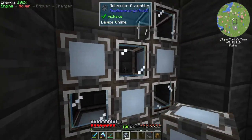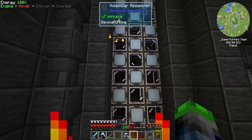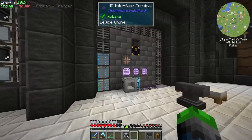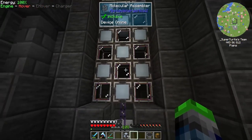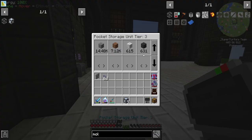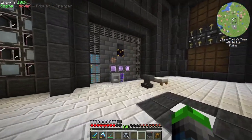Pretty cool if you ask me. We'll fill the rest with the molecular assemblers. If we look over here, we should see eight molecular assemblers online. We only see a few of them unfortunately because we don't have the proper dense cables yet. Once we get the dense cables we'll be able to connect these all the way up, no problem. Now this means we get to start auto crafting things — whatever recipe we put in the pattern, the system will craft it for us.